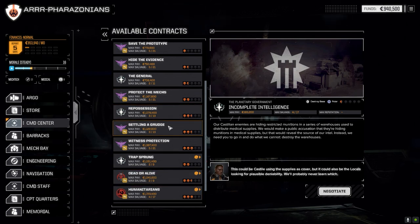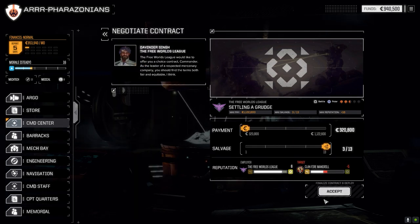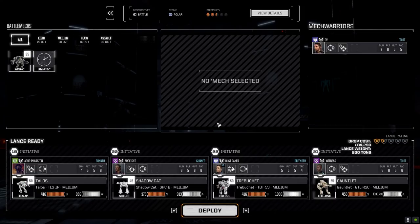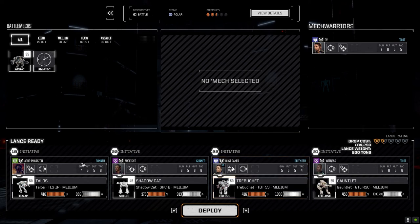Let's go to the command center because I've got a mission I want to do. We're going to do 'Settling a Grudge' — a Fire Mandrel lance will obstruct our facilities, and we're going to have to find that lance and destroy it. Two and a half skulls — I think that should be no problem. Let's negotiate, go full salvage, hopefully get some good stuff out of this. We'll accept, keep the Trebuchet in, and deploy.